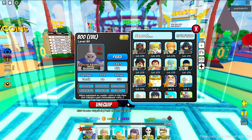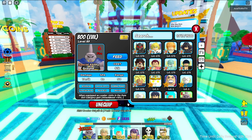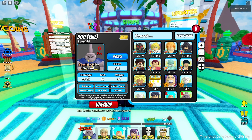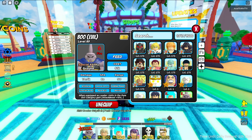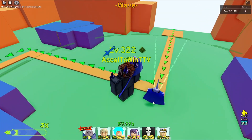For the leader skill, units in the pure evil category get a plus 15 attack boost. This unit looks pretty good on paper, but let's see how it actually does in a showcase. Let's go ahead and showcase it now.